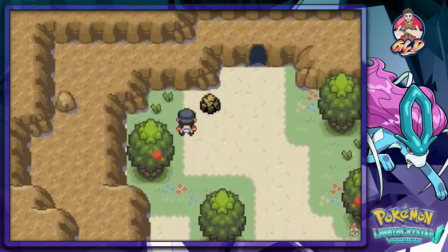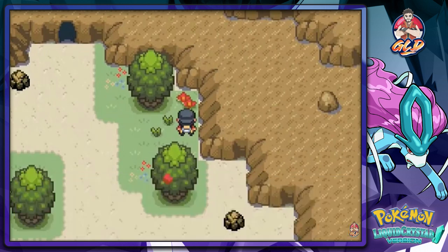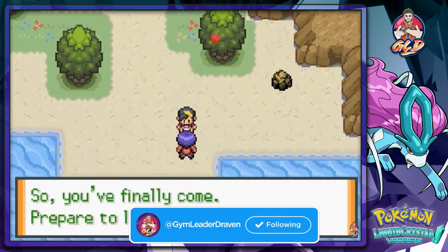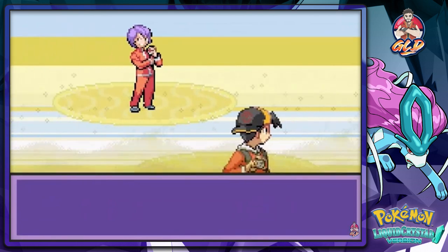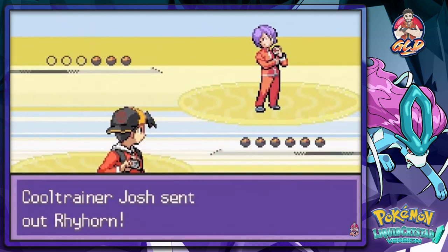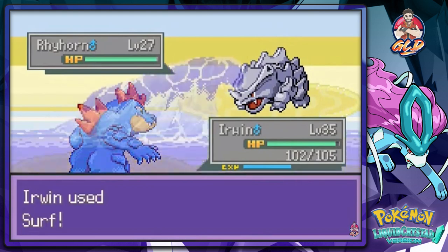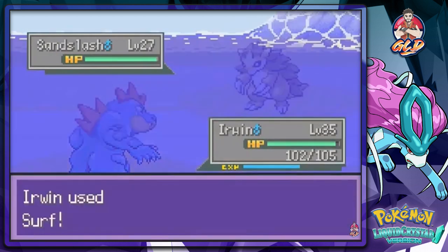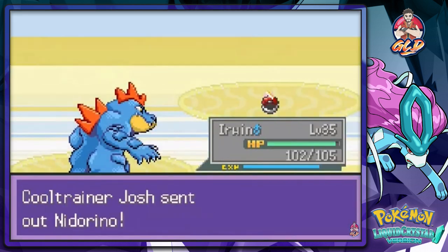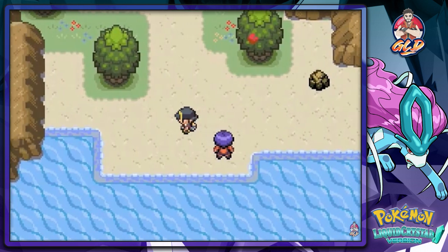We found ourselves an Energy Powder. We're being challenged — 'You've finally come, prepare to lose!' This is one of the cool trainers we're battling and he's coming out with a pretty strong Rhyhorn. Surf attack — speed button! I've grown beyond your little realm of average Pokemon.